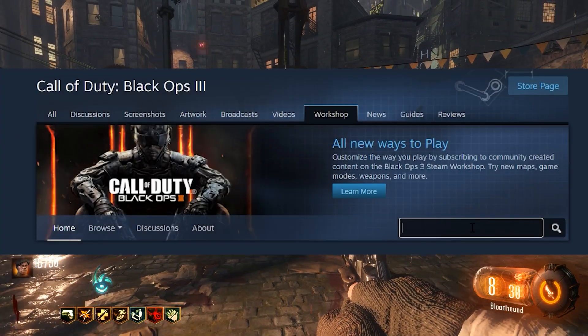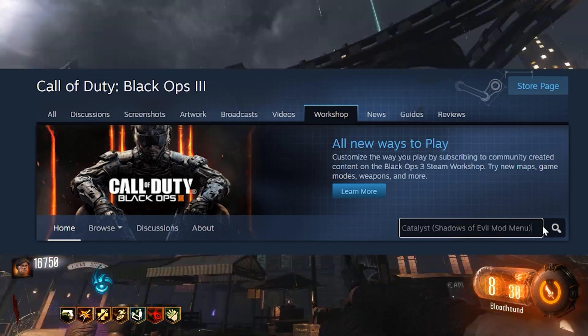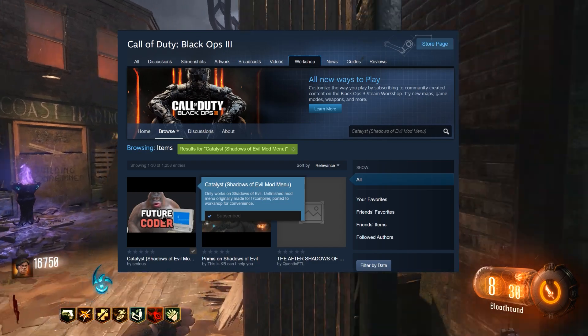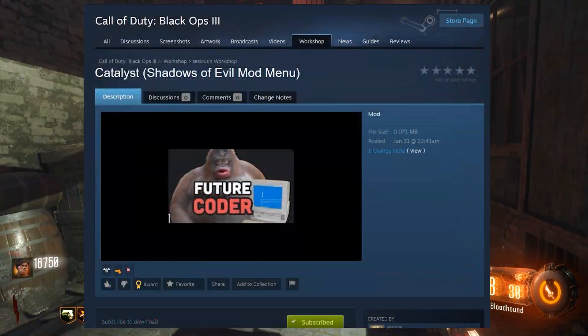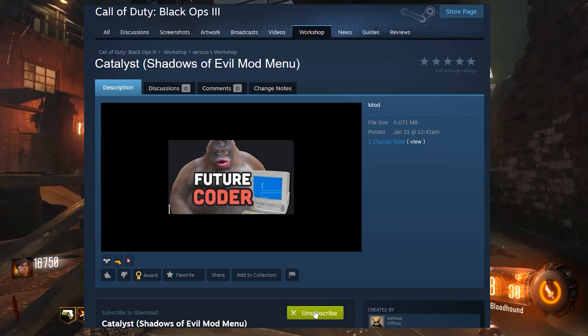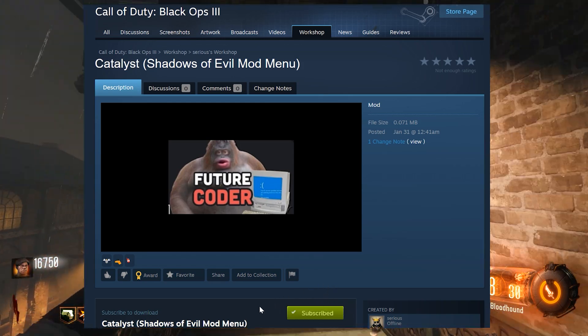Unfortunately, this is only for PC and Steam. If you head to the workshop in Black Ops 3, you can search it. It's going to be Catalyst, and then Shadows of Evil mod menu. It's got this top tier thumbnail right here, so you're definitely not going to miss it. Just hit subscribe, and you'll be good to go.